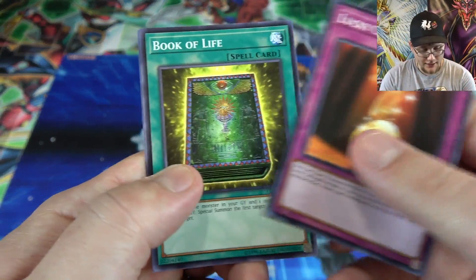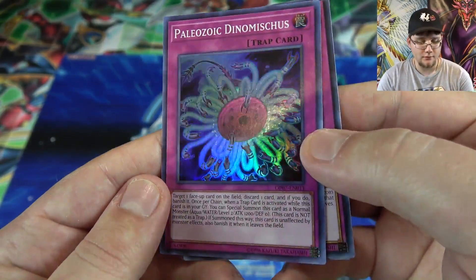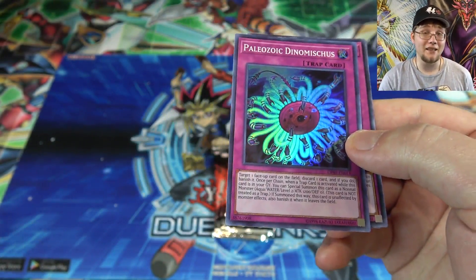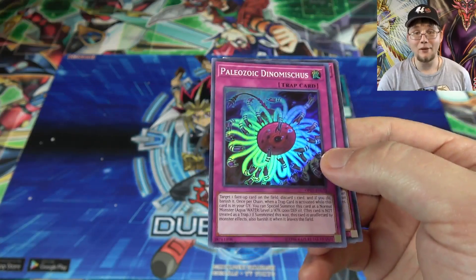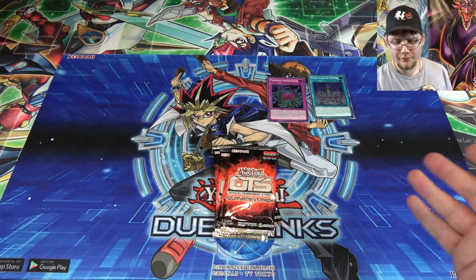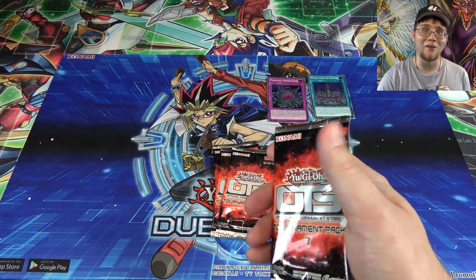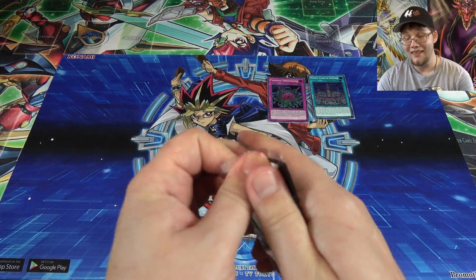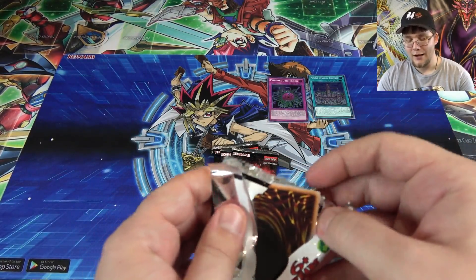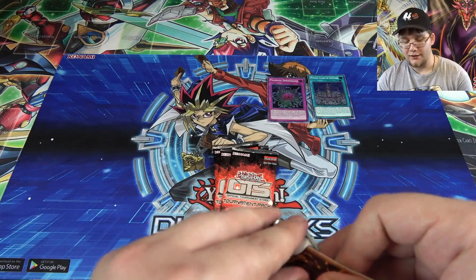We have Lucky Chance, Book of Life — that's pretty good — and Paleozoic Dinomischus. That is awesome. Paleozoics are actually getting some hype lately in the TCG; they are actually really good these days. So getting some of those is awesome. You can get them as holographics now. I always hope they would do something like have a noble knight box for Paleozoics or Kaijus — print them over here as holos for us. That'd be cool. Maybe a different rarity and also do that with every world premiere archetype.